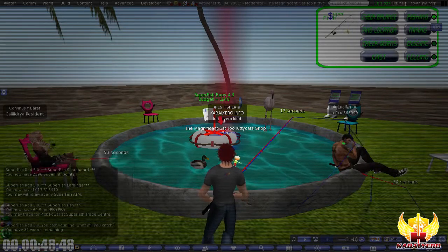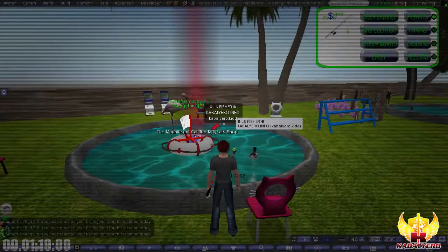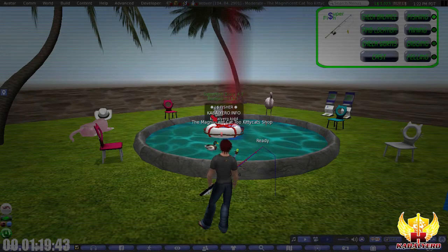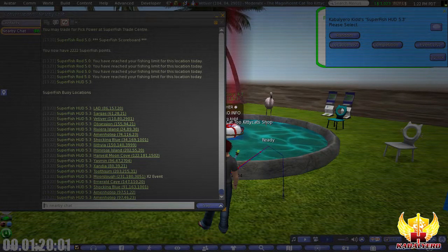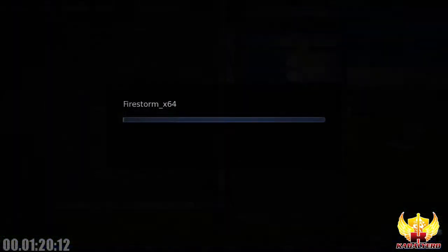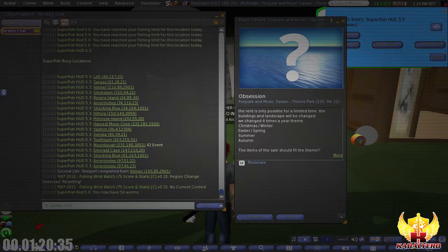I'm going to continue fishing but stop recording to save space. I have reached my fishing limit again so I need to find a new location. I've been to Lad, Sargas, and Vetiver — so let's go to Obsession. If you own a location in Second Life and want traffic, you can place a Super Fish fishing buoy on your land and get it for free. It only takes 10% commission, which is amazing.